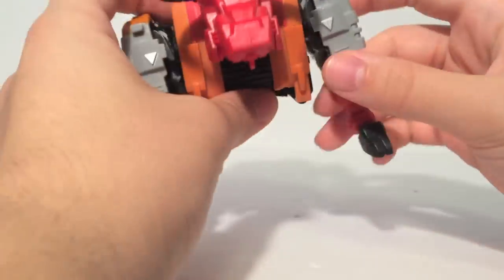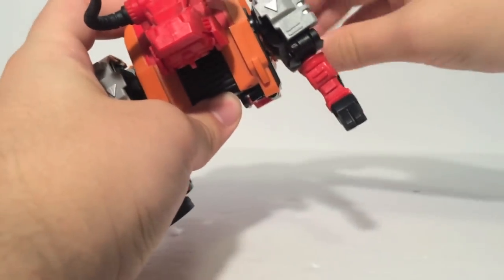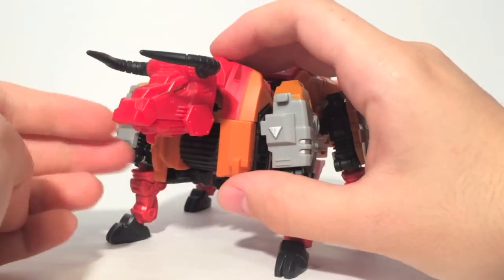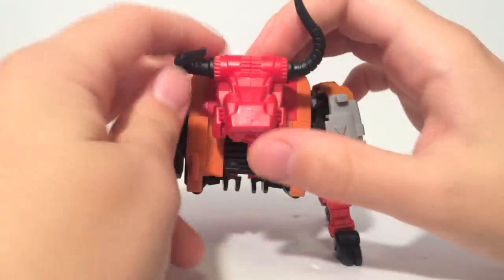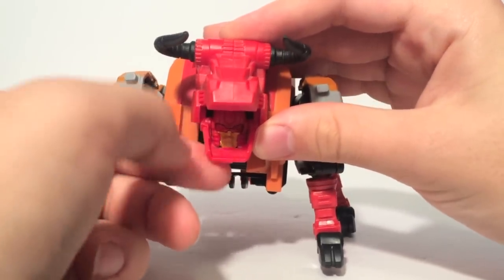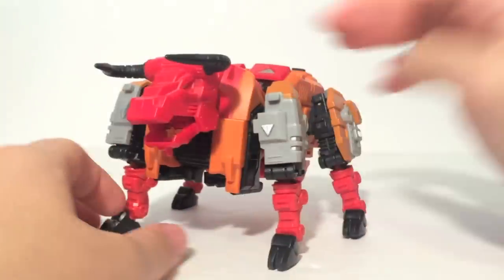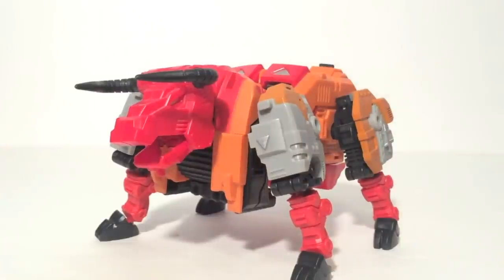He does have articulation. His shoulders are on ball joints. He has legs on ball joints, and he has hooves on ball joints — all four legs the same. They have quite a range of movement, as well as his neck can pivot left and right slightly and also rotate, so he can be a confused bull. The horns can move as well. The mouth can open, but if you're not careful you start seeing a robot face, so we'll just close that a little bit. Other than that, he's a nice bull. There's not too many impressive things you can do in bull mode, because he's a bull and not something like an eagle with really posable wings.